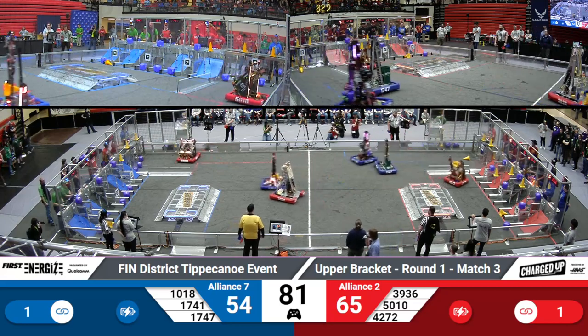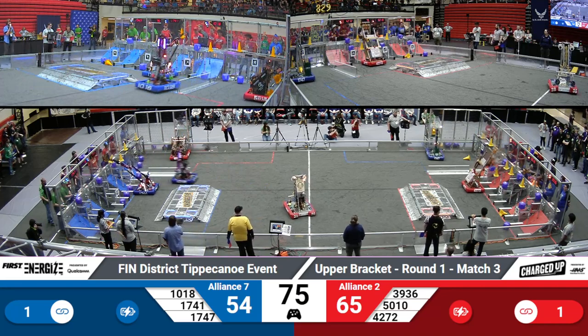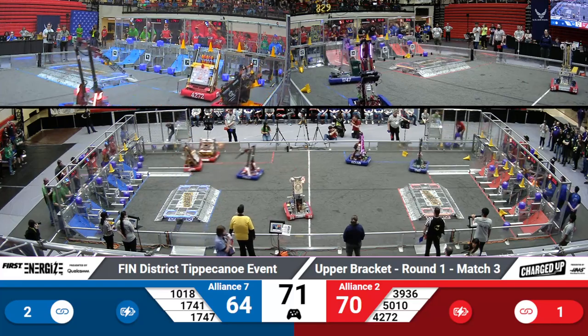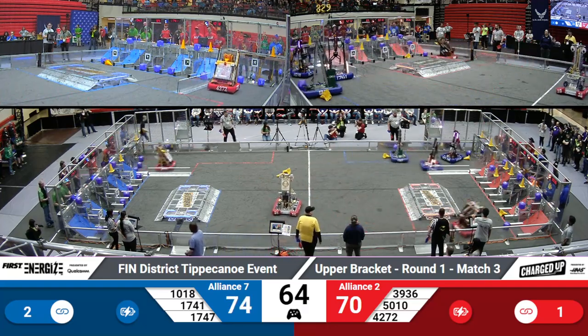17-41, that's Red Alert. Currently have a cone in their possession, making their way over to their community to place it in the high part of their grid, scoring five points for their Alliance. 10-18 — they were moving so quick, already picking up a cube and placing it in the bottom part of their grid. 39-36 sitting pretty in the middle of the field. They're back alive again, ready to cause havoc on this competition.